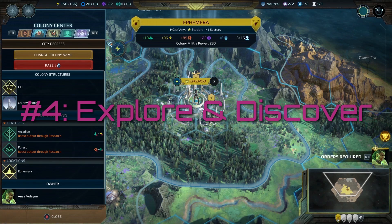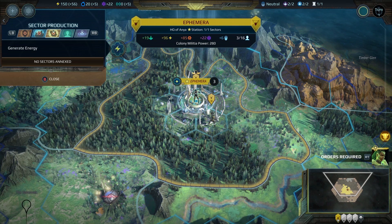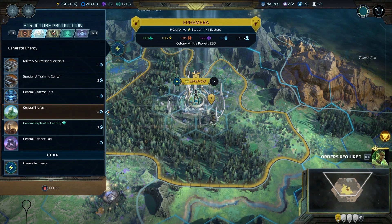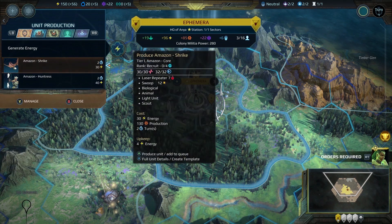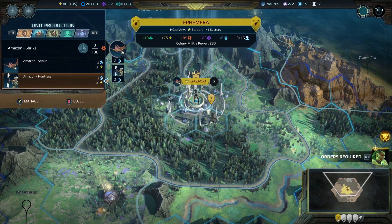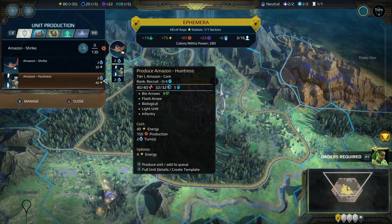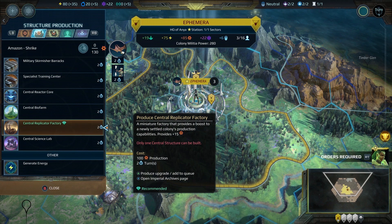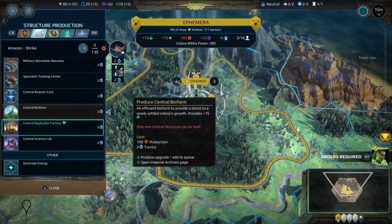Number 4: Explore and Discover. Even on a small world, Planetfall will present you with a pretty big map. Depending on which type you choose, there are going to be lots of different terrain variations across a given area. Most default maps will have dozens of pickups, points of interest, landmarks and strongholds to investigate. Create a few scout units early and go explore. Even the lowliest unit can create a forward base or annex a sector, and any unit can collect pickups and add them instantly to your stockpiles.